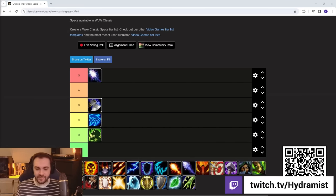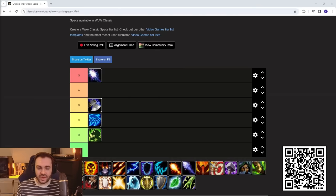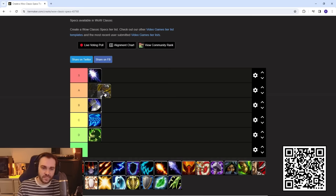Next up is BM Hunter, and they have fallen a little bit off the top with changes over the past two phases, but they're still really strong. The pet is dealing out massive damage, and now that it's unfearable, if they pop Beast Within you really do have to focus down the pet or you'll get massive pushback and damage from it. Once the pet is dead they are pretty vulnerable, which is what has put them down a little into A tier.